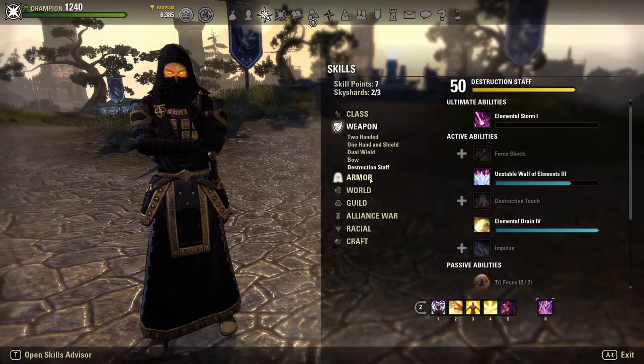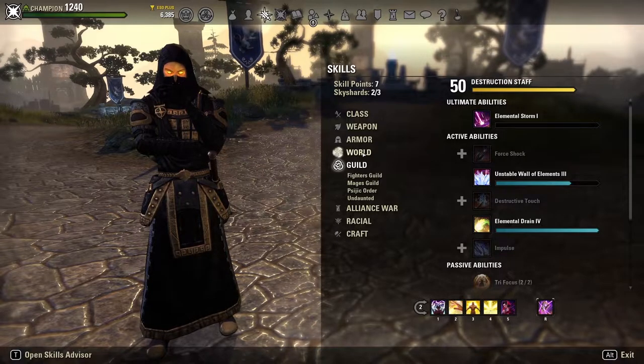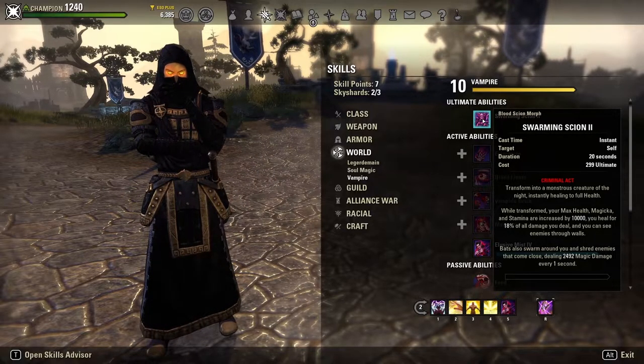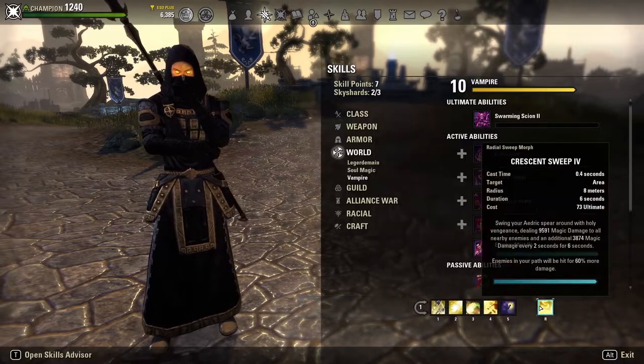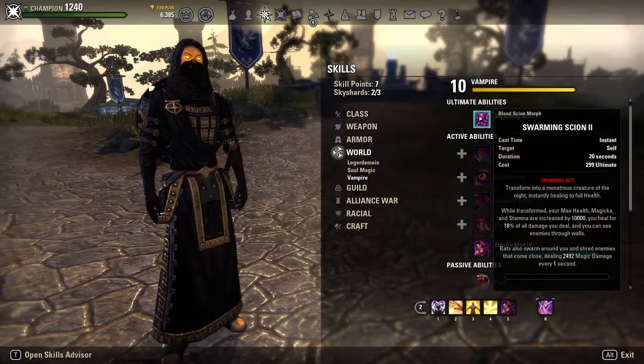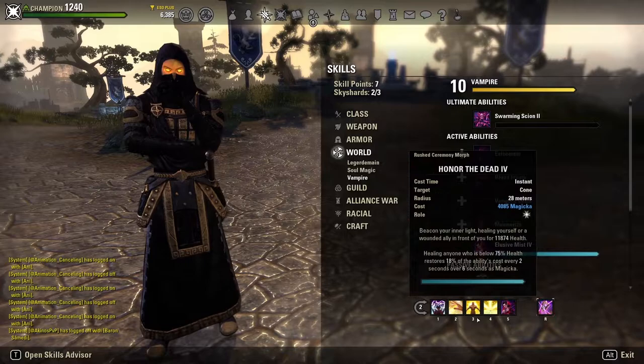The back bar ultimate is a flex spot with two choices. Spell Wall from the one-handed shield skill line automatically blocks for you and reflects projectiles for nearly seven seconds at 132 ultimate cost. Alternatively, Swarming Scion is the vampire ultimate — you deal a ludicrous amount of damage in that form, but at Stage 1 it costs 300 ultimate. Your front bar is only 73, so it's your call: build up to a powerful 20-second god mode, or use the cheaper defensive Spell Wall option.